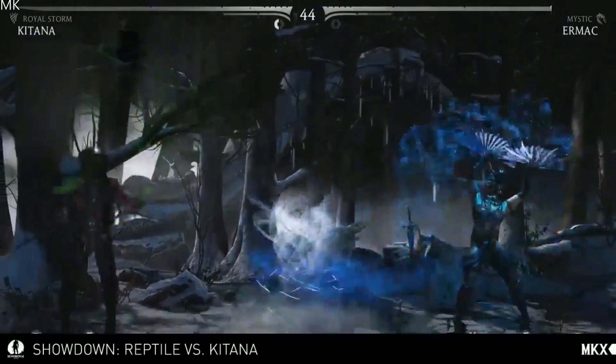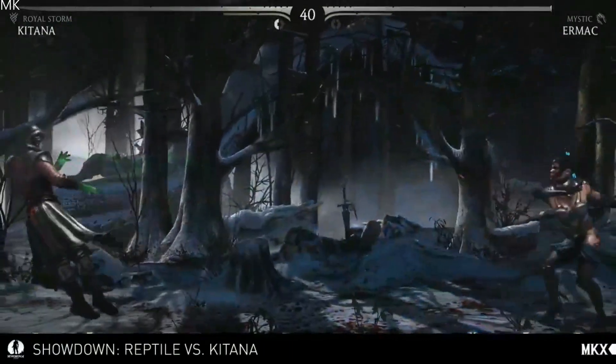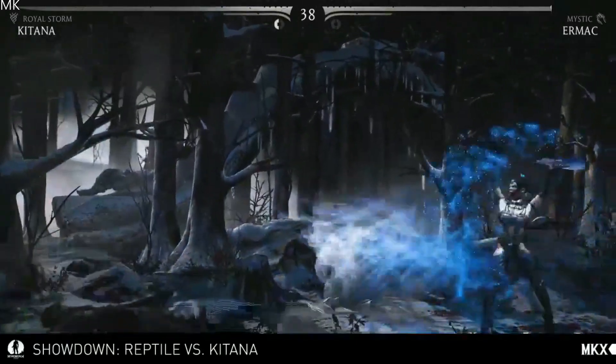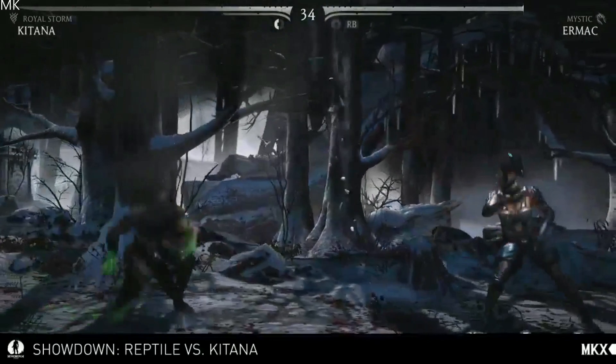The first Royal Storm-specific move is the extended fan lift, which has additional range. Normally you can reach about mid-screen, but if you EX it at full screen, it covers the whole screen. From across the screen you can be throwing fans, air fans, following up on combos — all sorts of options. That's been super effective.